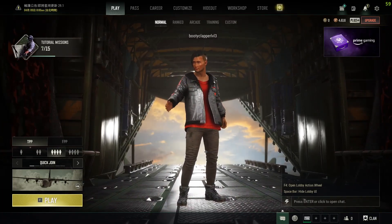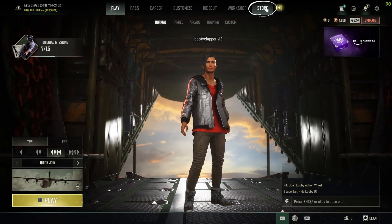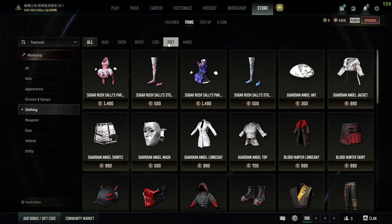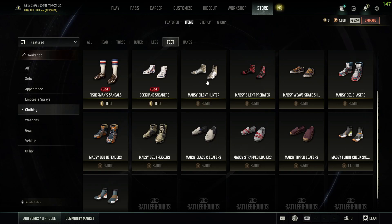To buy the Mad C Silent Hunter footwear, first be in the lobby and then head over to Store up here. In Store, head over to Items, then go over to Clothing, then go over to Feet, and scroll down a bit until you find the Mad C Silent Hunter right here.